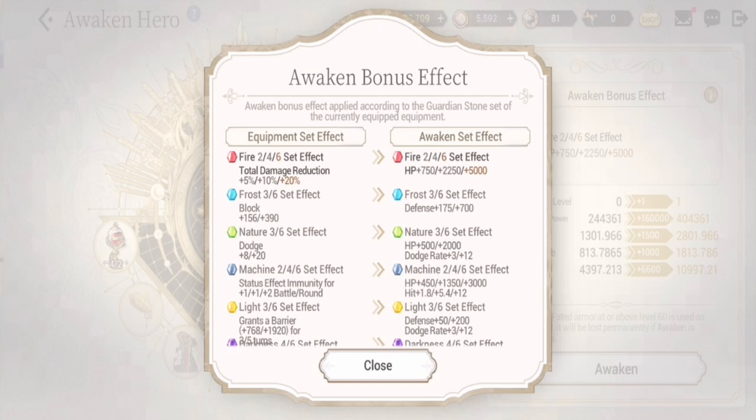The key for FC Valentina is survival — she needs to live long enough to unleash her S1 or S2. She is on the slower end of the attack speed spectrum, so she may go fourth or last in hero rotation, meaning she must survive until her turn.